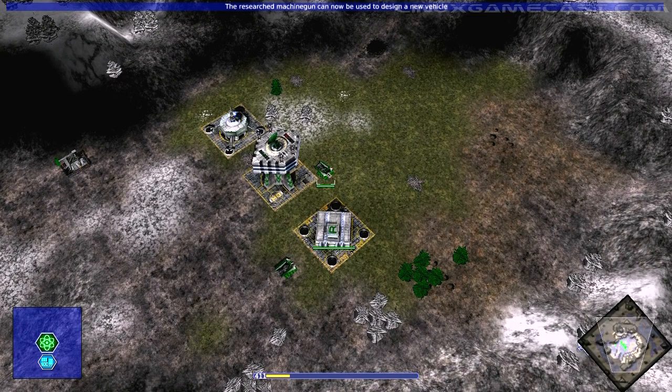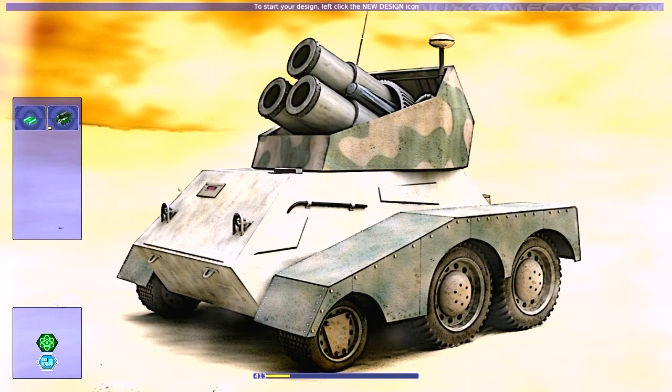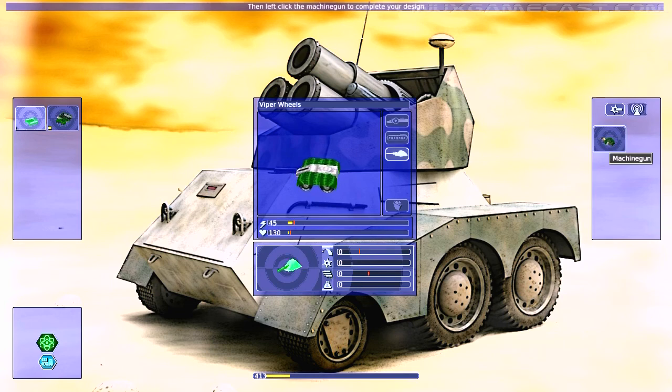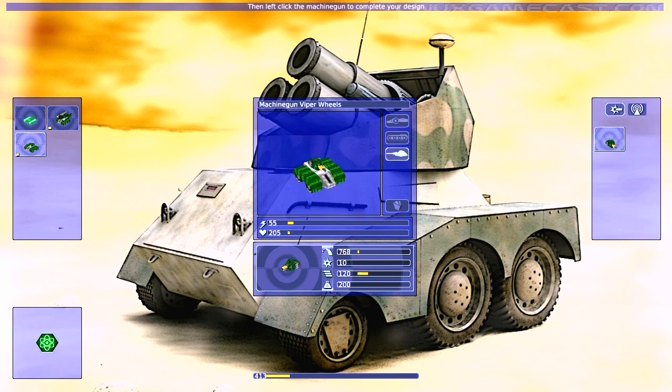Using the Viper body, left-click the design icon to start your design. Left-click the new design icon. Now left-click the vehicle body icon, then left-click the Viper body. Left-click the wheels icon, then left-click the machine gun to complete your design. Your new vehicle is named automatically; you can change this name if you desire.